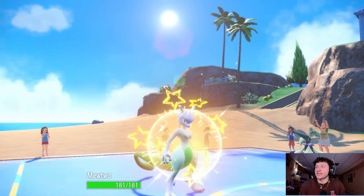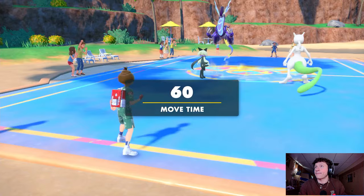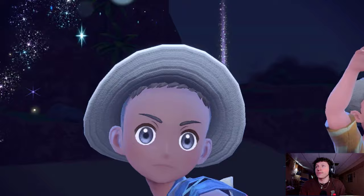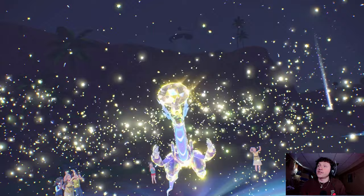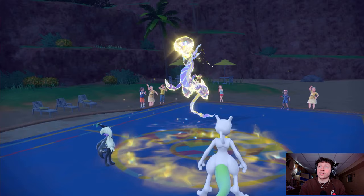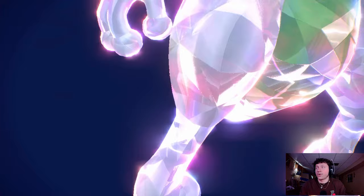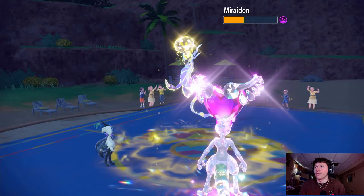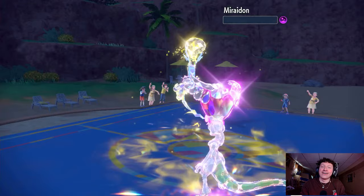We still have Mewtwo — we click Expanding Force and Play Rough and that should be GGs. No Tera, let's go Play Rough and Terastalize into fairy for fun. They try to Tera as well. We both outspeed — Mewtwo is faster than Miraidon. They go into electric. Parabolic Charge could be dangerous. We Tera Mewtwo into fairy just in case they have Dragon Pulses. Two fairy types sitting in front of them — Play Rough does a ton onto Miraidon, attack drop doesn't matter. Expanding Force finishes Miraidon — complete domination.